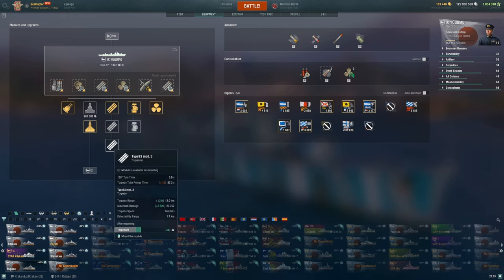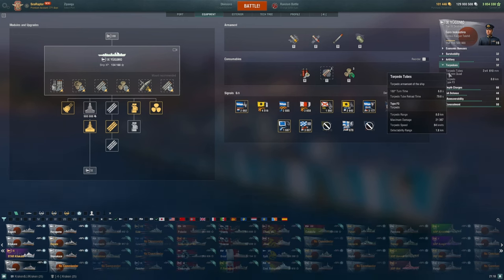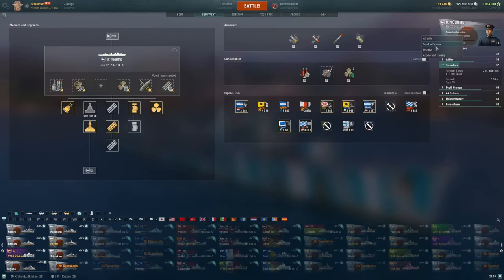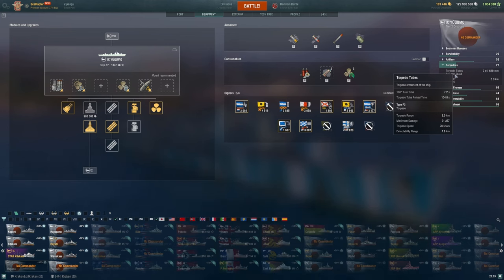To get to the 12-kilometer Type 93 Mod 3s, you have to earn your way through — or spend free XP on — the Japanese F3 torpedoes first. The F3's base speed is 76 knots, fully buffed up to 84 knots. The alpha is just a touch over 21,000 points — the speed is what you're really getting — but the range is only 8 kilometers. The base reload is about 104 seconds, so they reload a little faster than the Mod 3s, but with less range and more speed.